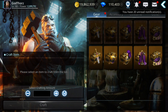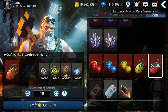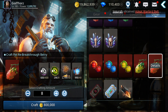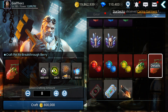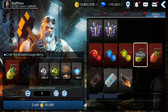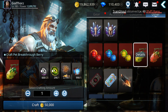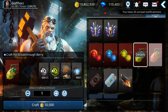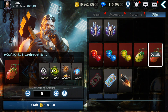Let's go to crafting and see if we have all the materials. I need 10 but actually I only need 8, so let's craft only 8. It costs some gold for sure. You can also craft breakthrough berries. The difference between breakthrough and re-breakthrough berries is the amount of black dragon eye required — breakthrough needs 25, re-breakthrough needs 50, so double the amount.